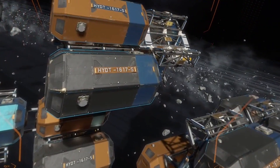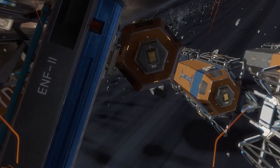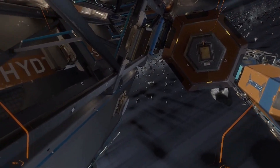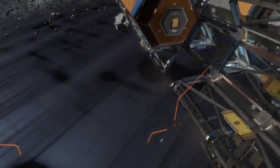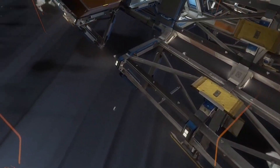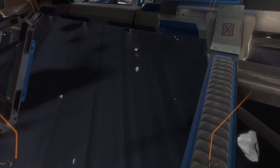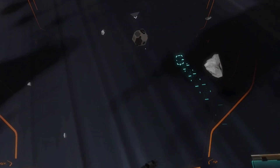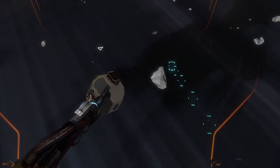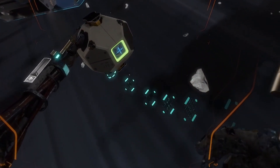I've got an idea - if I release the container's mag locks, the fury should just carry it away. Or it would if the controls were actually responding. You know what, screw it - just cut the power, maybe that'll do it. Considering the damage, are you sure that's wise? Wise, definitely not - but will it work? Only one way to find out. I see one down here. Come here, turn around.